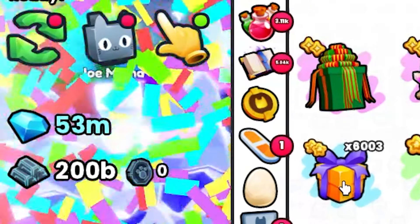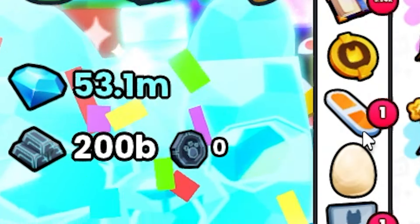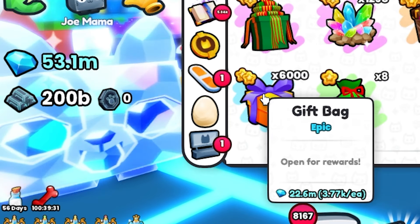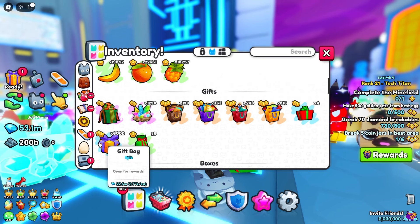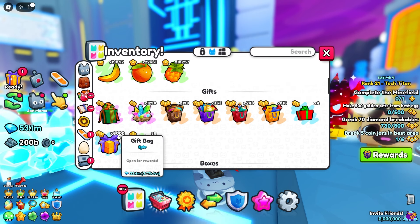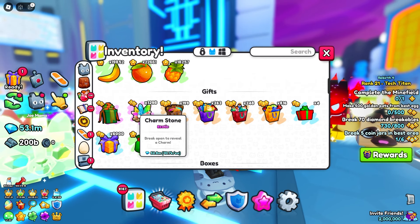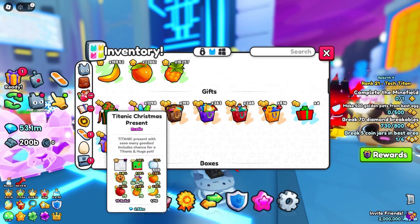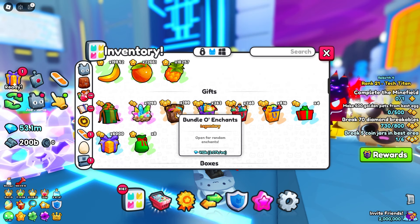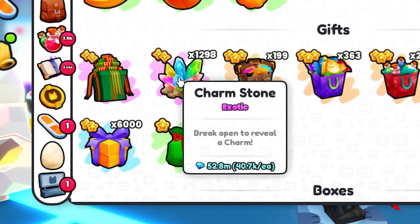We're approaching 4,000 opened so far, with about 10-11 million gained. We've got 6,000 more to go — if we can get up to 75 million off this we're on track. I could sell all these items to make like another 50 million if I really wanted to, so technically we're making even more money than what we're seeing. Looks like we got 5,000 there, 3,100 there.